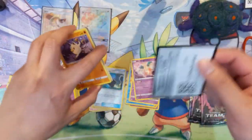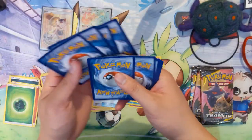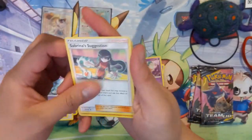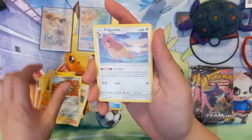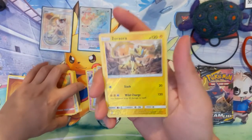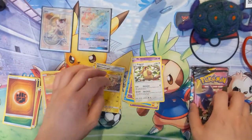Getting used to opening these packs — it only took like four boxes worth. We got an energy, Kangaskhan, Nidorina, Sabrina's Suggestion — feel like that card's pretty bad — Mankey, Paras, Pidgeotto, a cute Charmander, Xatu — very cool — and then a Pidgeot.